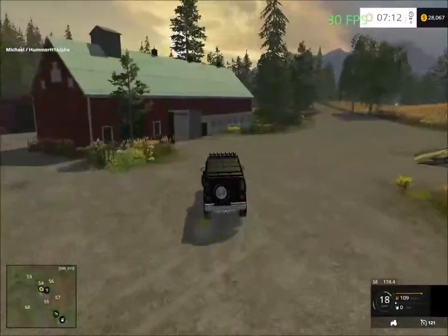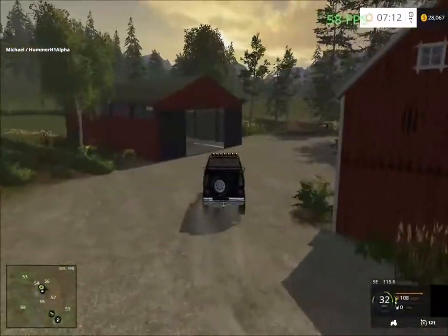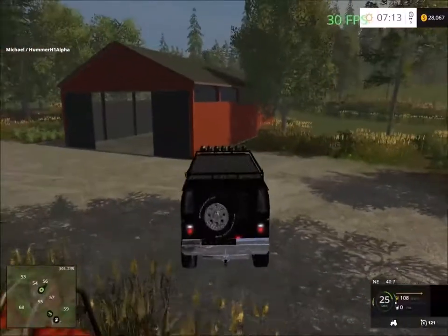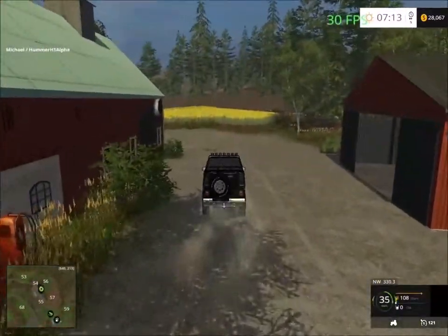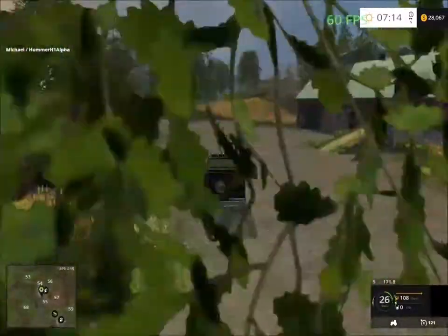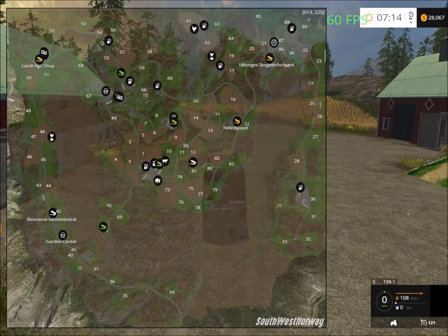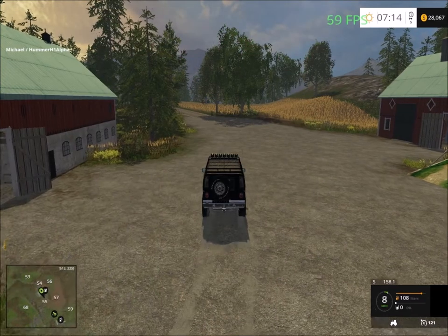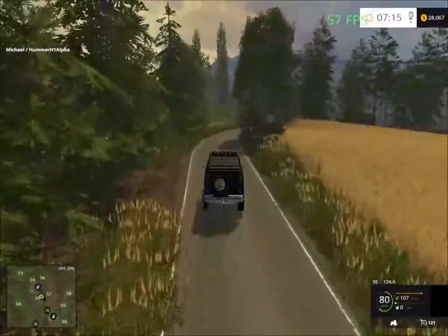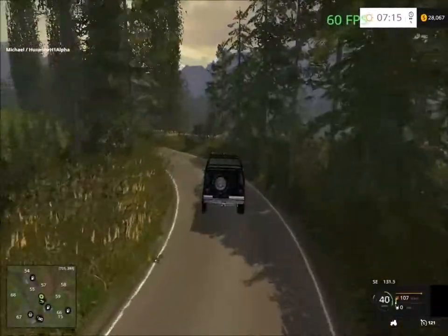We're down to 30 FPS — there's some pretty significant frame drop around here. Back to 60 when driving around the buildings. There's storage here, and a gas station where you can fill up on petrol. Just follow the road and it'll take us to the junction at field 60. The roads are very nicely detailed — the road network is very nice.